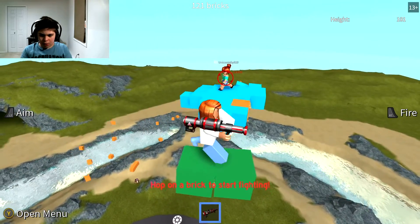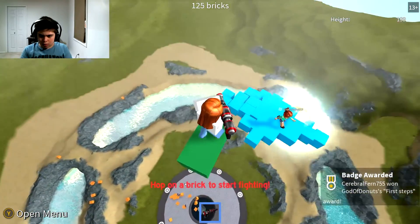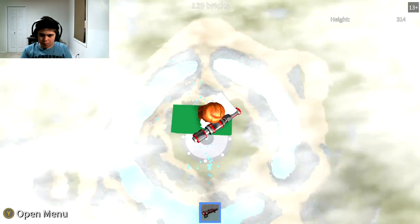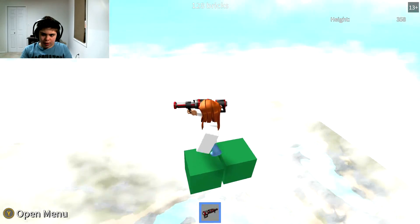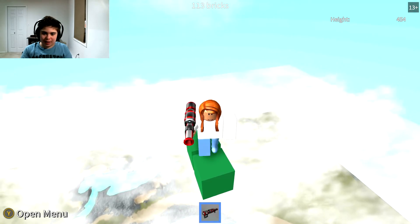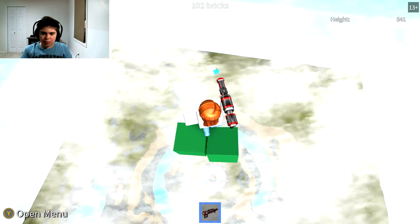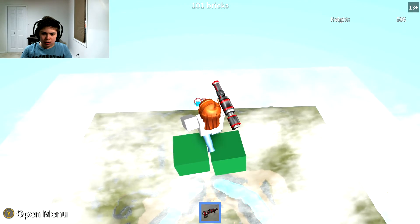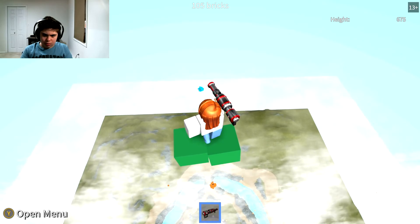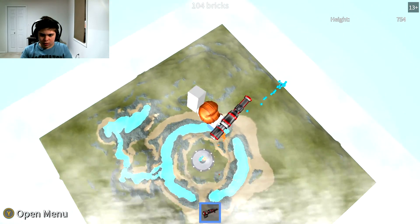Hop on a brick to start fighting. Lost. Boom boom. What exactly am I supposed to be doing? I have no idea what I'm supposed to be doing. Homing missiles locked. Fire. Did I shoot? What — can we jump down on other people's thing? Let's see.